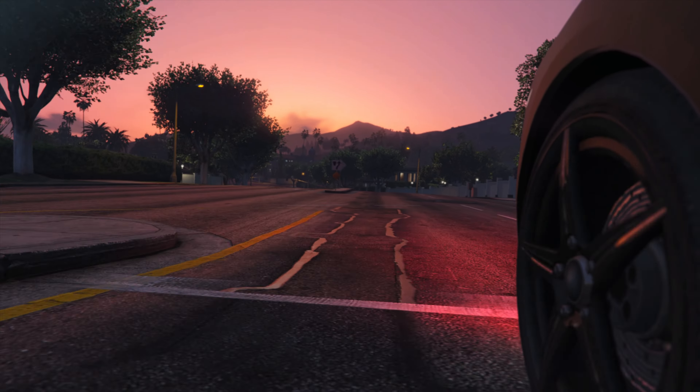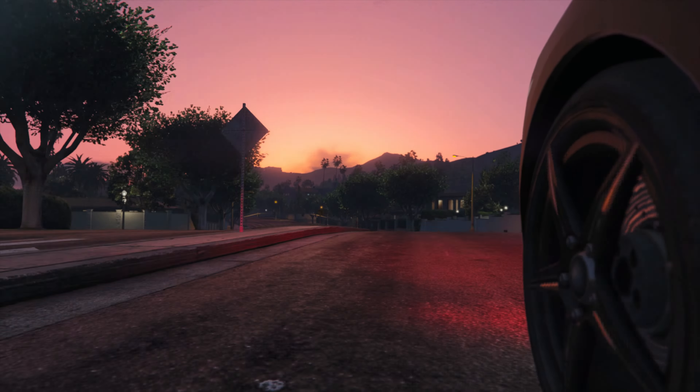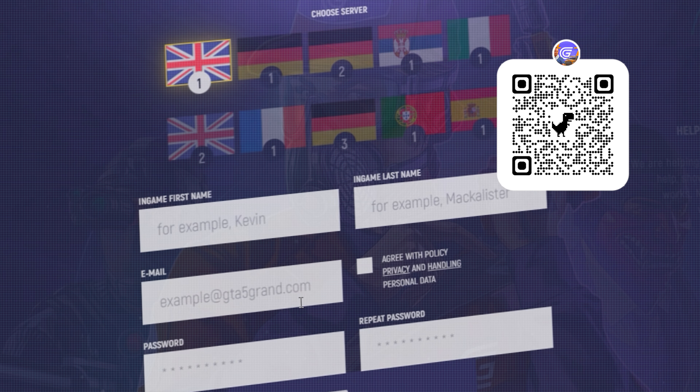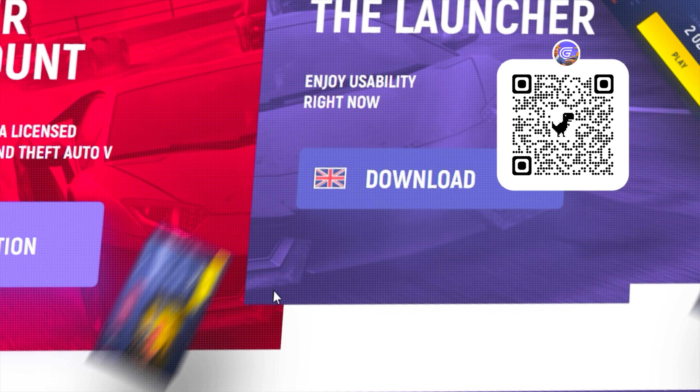In this video, I'm going to show you the rarest car on the server that only 1% of the server have. And you know where such a car exists? Only on the best project in the whole world, which is GrandRP — link to which is down below in the description. Also, the QR code is shown on screen right now. Follow that and get cool and exclusive bonuses at the start of your journey. Let's get it.